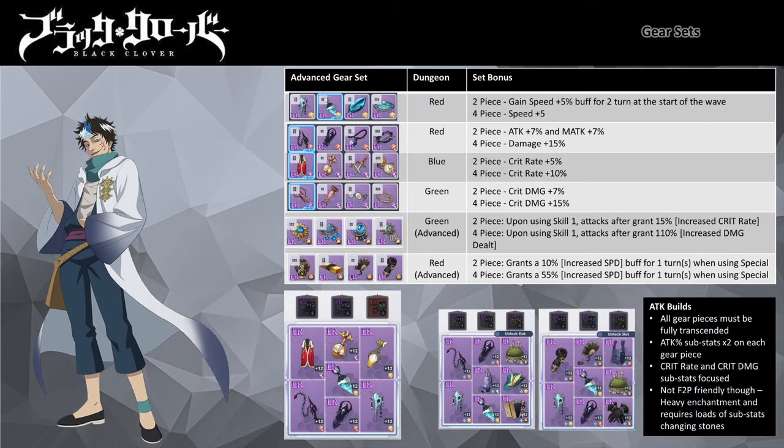Generally you want to target Advanced gear set pieces. Third Irea is an Attack stats based mage, so be prepared — we are going to get a lot of Attack stats based mages in the future, so it is a good time to start building them. Similar to other attacker mages, you will go with either three small attack and four large attack pieces, or six small attack and two large attack pieces setup. The second set will require a full set of max transcended gear pieces.